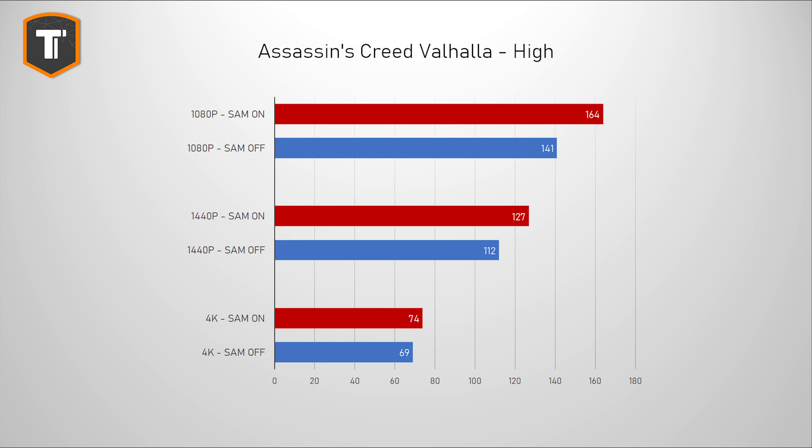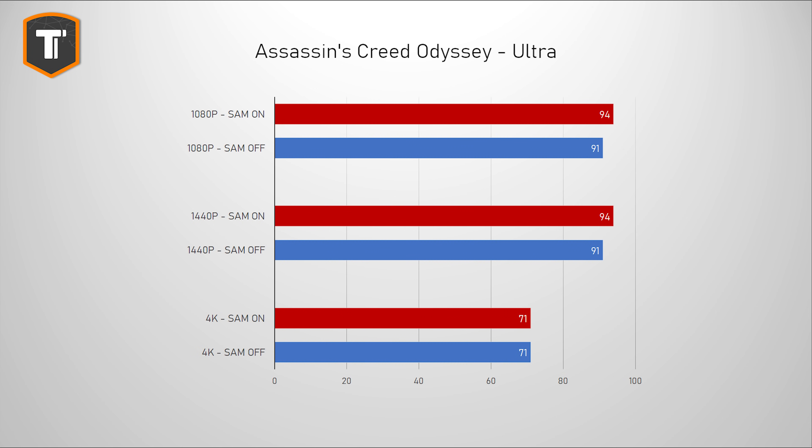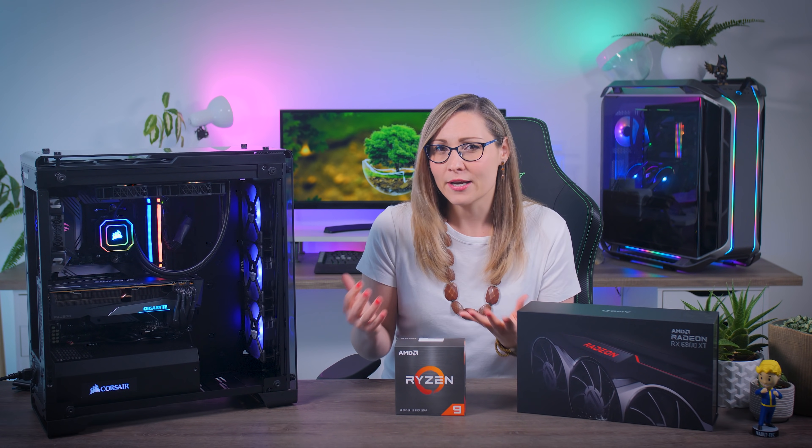Assassin's Creed Valhalla is another game AMD lists as showing a really big benefit from SAM, and there is a really big performance increase, especially at 1080p and 1440p. Unlike Valhalla, Assassin's Creed Odyssey only shows a small performance increase, but interestingly — while the game is clearly CPU bottlenecked at 1080p and 1440p — the average FPS does go up a bit with SAM enabled. Some people thought SAM might hurt performance in a CPU bottleneck scenario, but that doesn't seem to be the case.